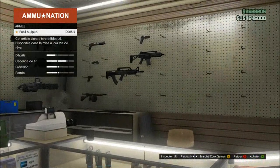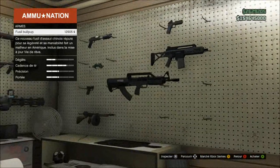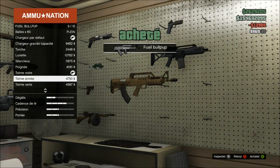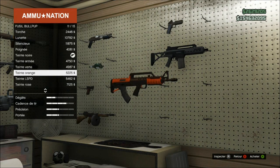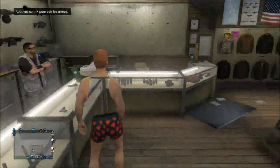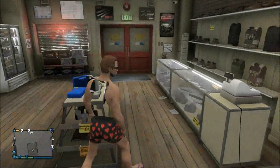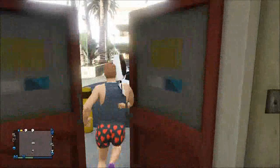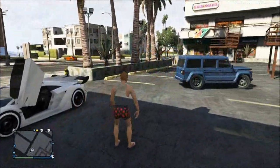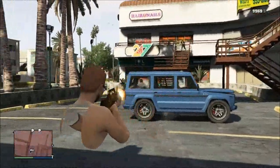Je voudrais acheter des armes. En fait il n'y en a qu'une nouvelle - il y a juste le fusil bullpup. On va prendre le plein et le mettre en or. On va aller tester cette arme. On va dire que c'est une arme comme les autres.